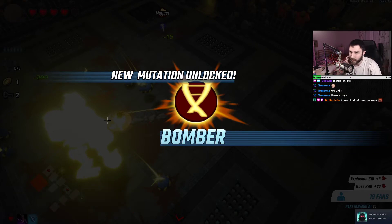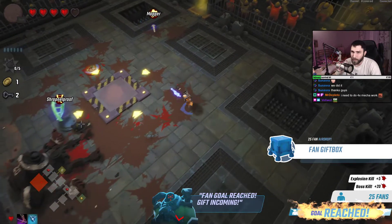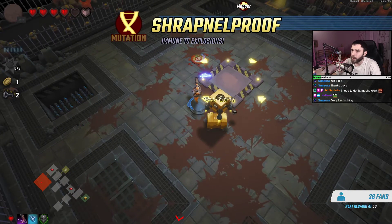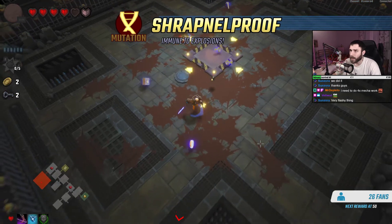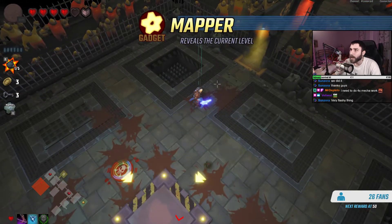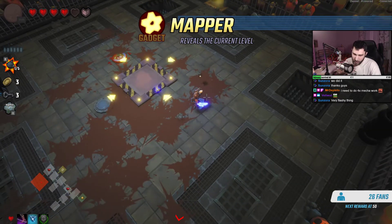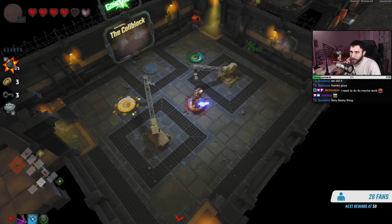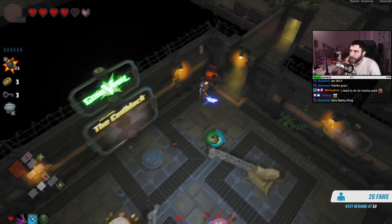That was very easy but pretty fun. Shrapnel proof — immune to explosions, perfect. Yeah, that was very flashy. It feels a bit faster than I'm used to. So this takes us back — how do we move on? There's a key there. I have three keys.